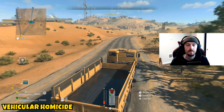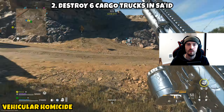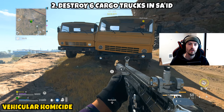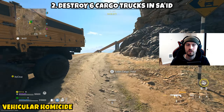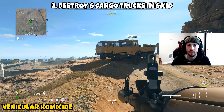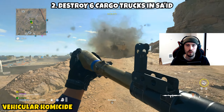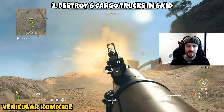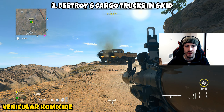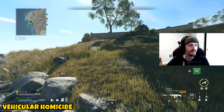Once you blow up four vehicles in the oasis, Part 1 is complete. Part 2 asks us to destroy six cargo trucks in Saeed. Around the mall there are two or three of these that spawn pretty much each match. Grab a cargo truck and drive it to that area — you're looking for the flatbed trucks. You should already have a few others in the area. You can do two or three per run over a few matches, or try to drive all vehicles into Saeed and blow them up. Once you take out six, this part is complete.